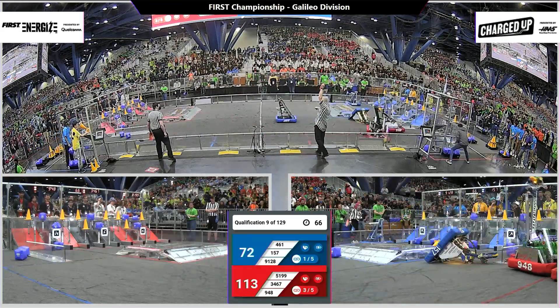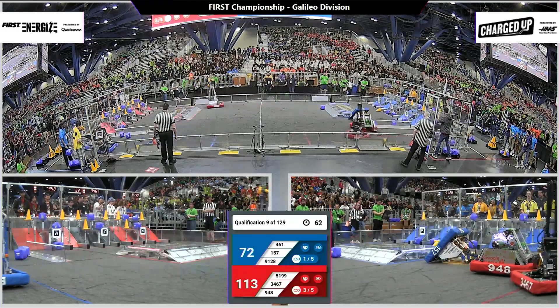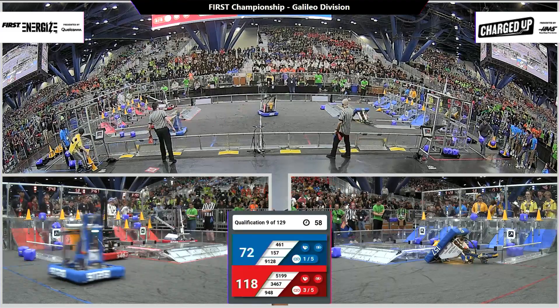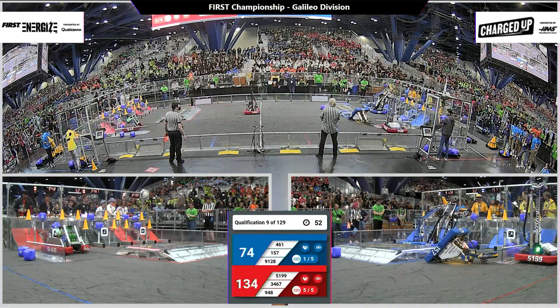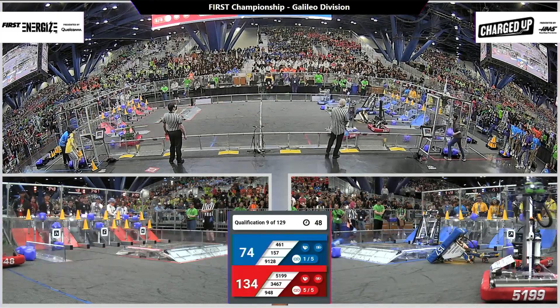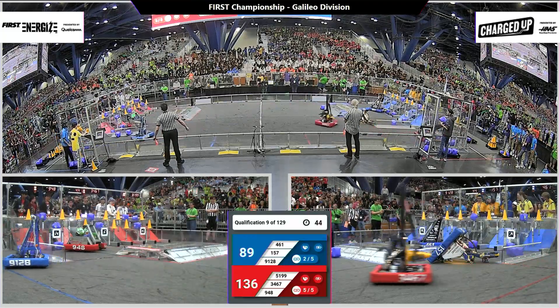Looks like we have some defense going on. 948 trying to push around 461. 5199 Robot Dolphins heading back with another game piece, placing it there quickly. Alliance partner 3467, Wyndham, winding up and placing a game piece in the middle. 49 seconds remaining. 136 to 79 — Red has a big lead.